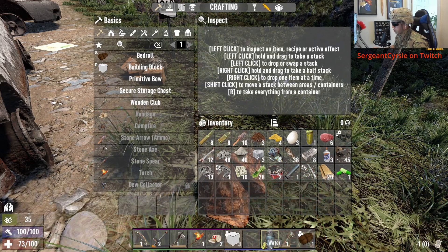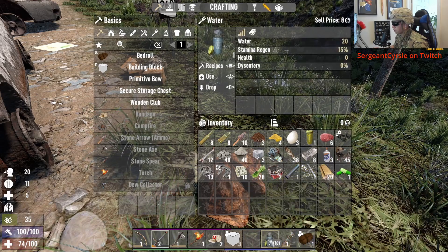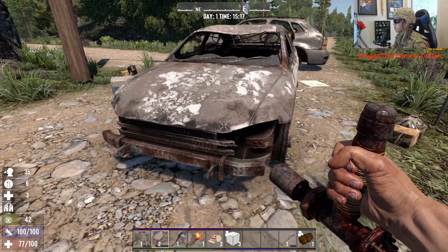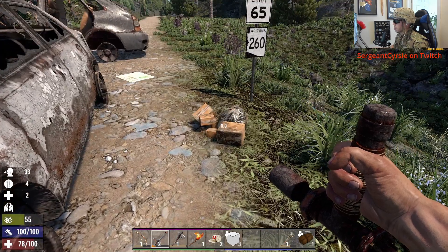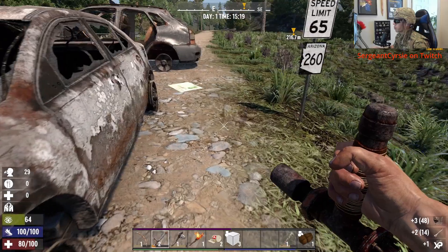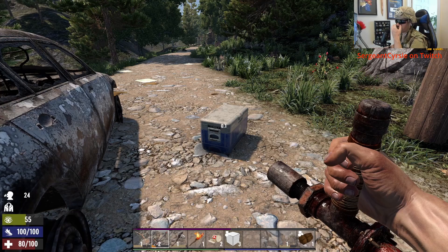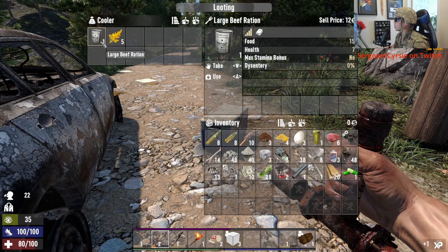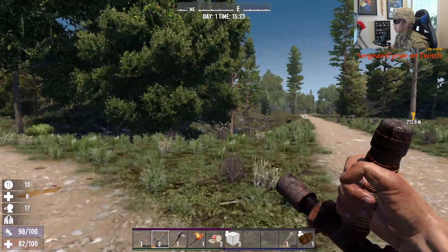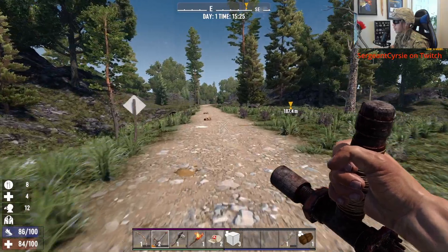Let's eat this, let's drink this. We need the inventory space. We move on. More bones, more scrap - that's what we wanted. The cooler - eat it right on the spot. Starving. Warrior's breakfast. We move forward.